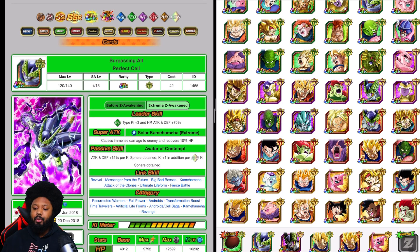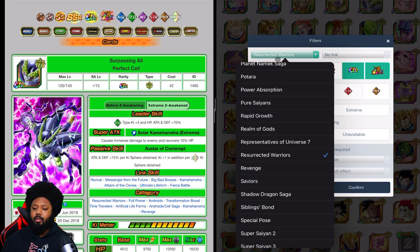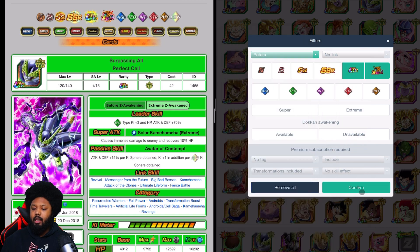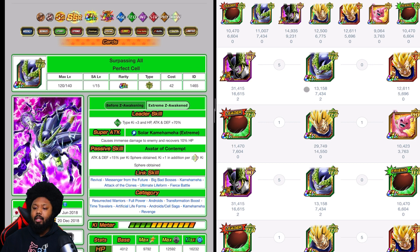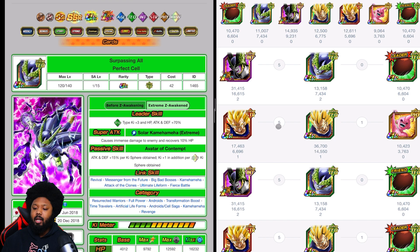Of course you want to bring Double Candy Vegito and any other orb-changer nuking items. By doing that, you still have a very strong team build. Let's go back to Potara. Cells together share five links, and you want these two together because they share five links as well.